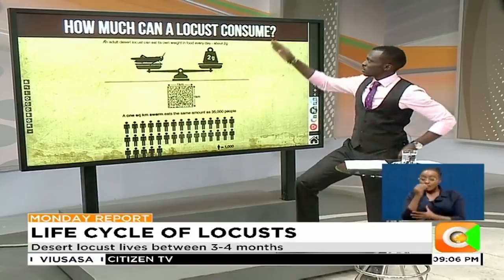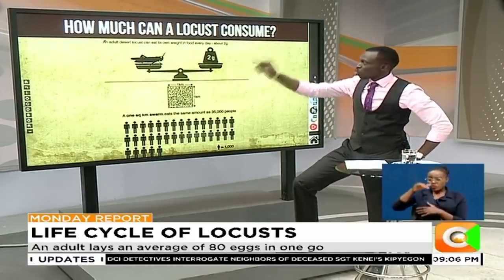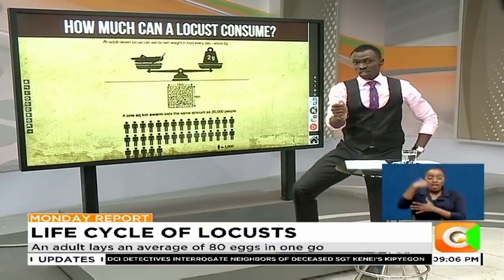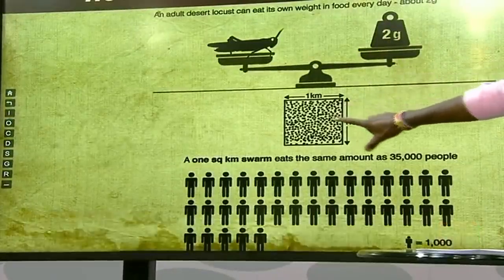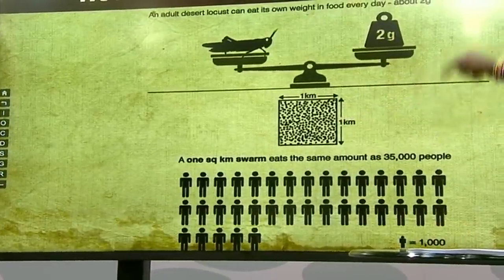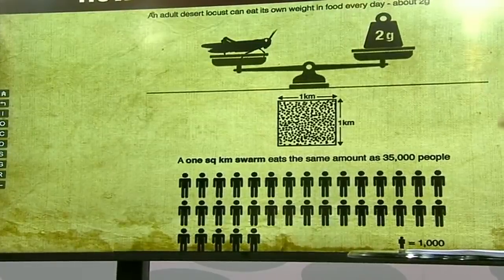How much do they actually consume? An adult desert locust can eat its own weight in food every day — that's about two grams. This means if the locust invasion covers a one square kilometer swarm, it eats the same amount of food as 35,000 people could eat at once.